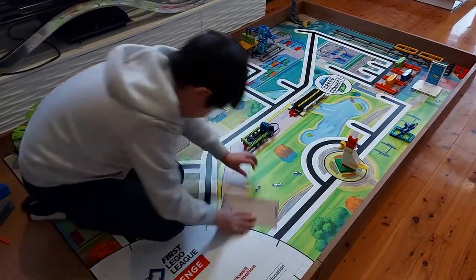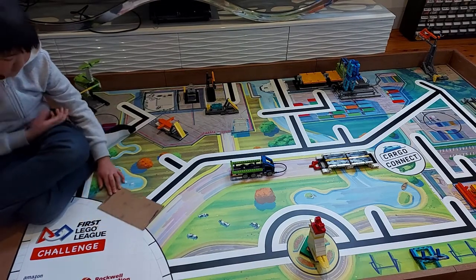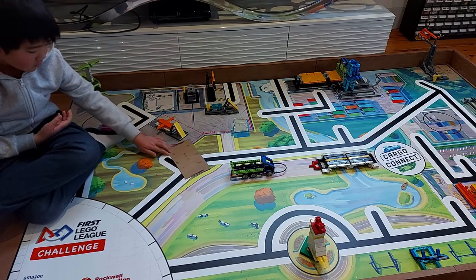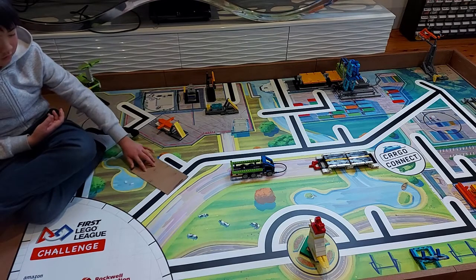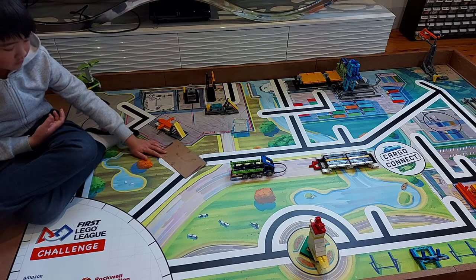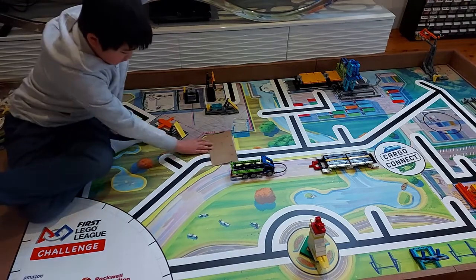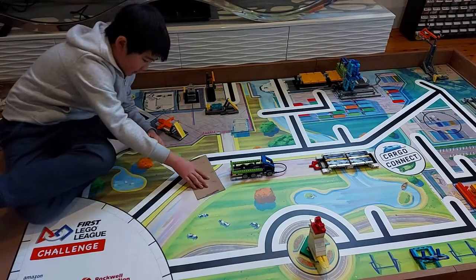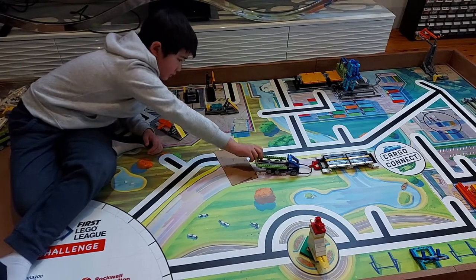Okay, can we do a run along the main track? For the main path it will follow the line using the right sensor. It looks like it gets really close to the plane launch — yeah, it gets really close. It might be an issue.